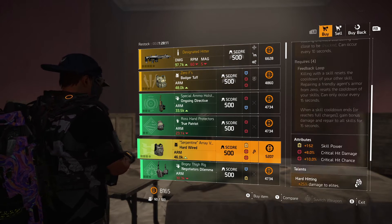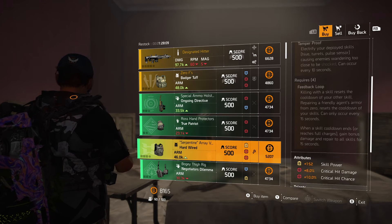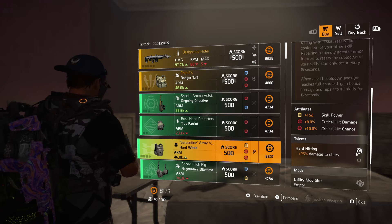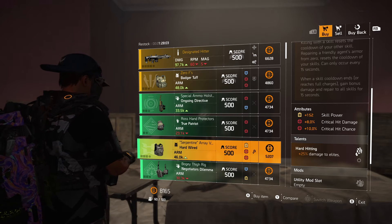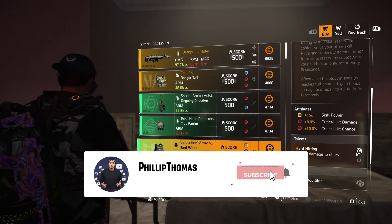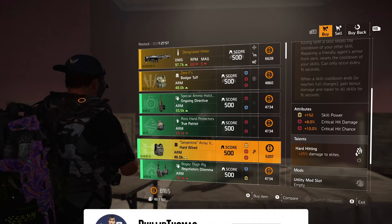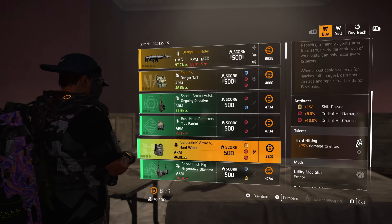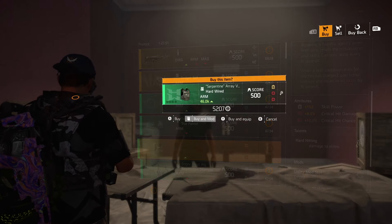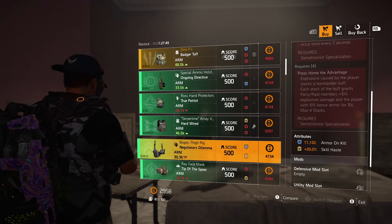This right here, the Hardwired chest piece, is actually pretty decent because of that 10% crit chance, 8% crit damage, and the hard-hitting to elite. So for you guys using those secret mines in a Hardwired build, this is definitely something I would grab. It's probably better than the one you have. I grabbed one just in case — actually I'm going to grab two just to show you.